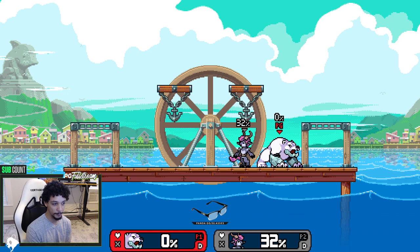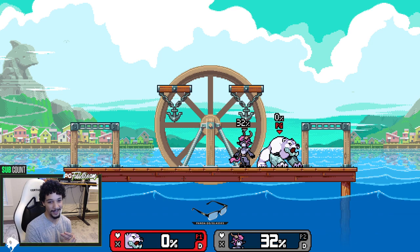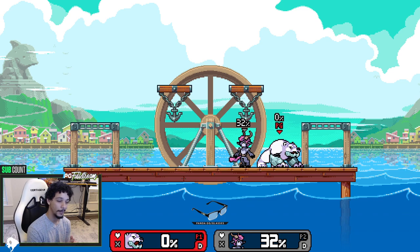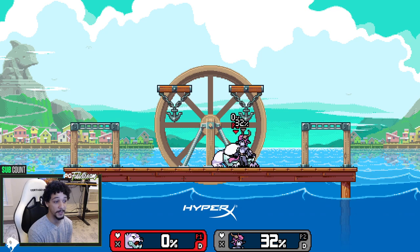Lastly, he can be platform camped, and I think that's the biggest way to play against Edalus because of how strong his grounded game is. Being platform camped is one of his biggest weaknesses. So with that said, let's move on to how to use all of his tools.